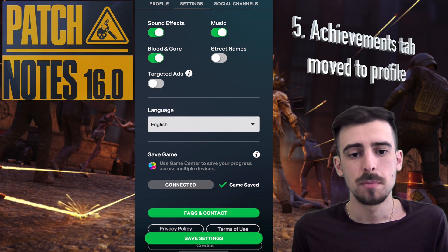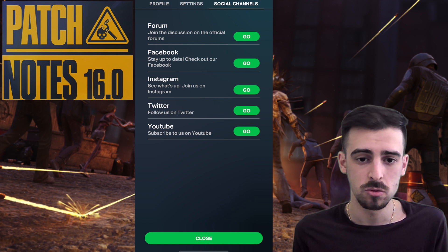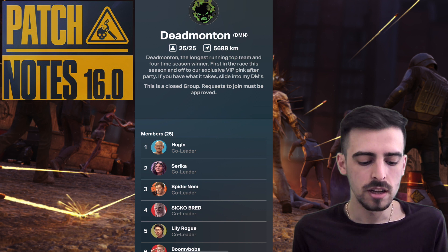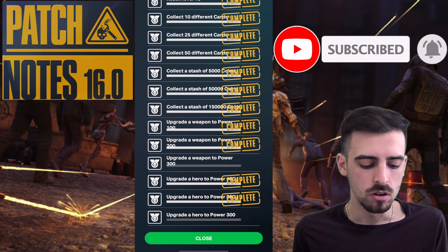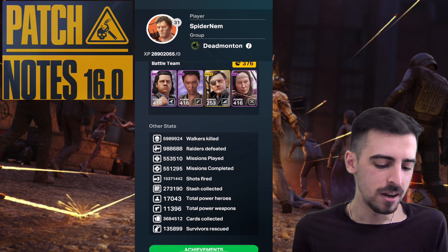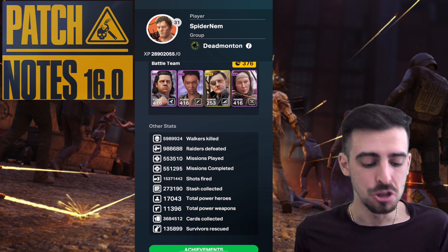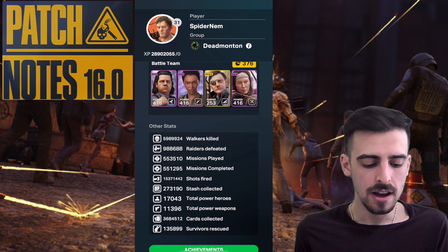Next is the change to the achievement section — it's been replaced with a social channel section where you can find Next Games' official social channels including YouTube and the forums. The achievements aren't gone though; they've been moved to the bottom of your player profile. You can also view other players' achievements by scrolling down their profile and clicking on them. This could be a sign that new stats and achievements are coming in the near future.